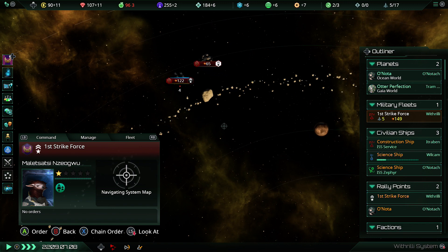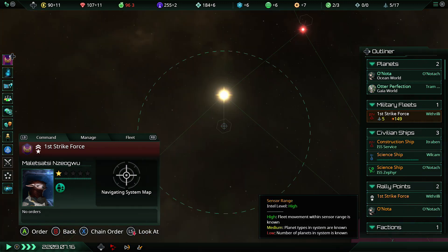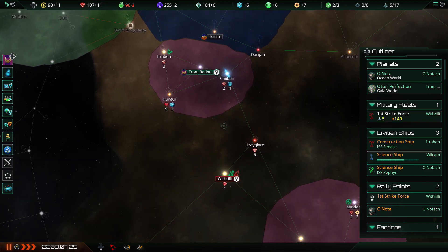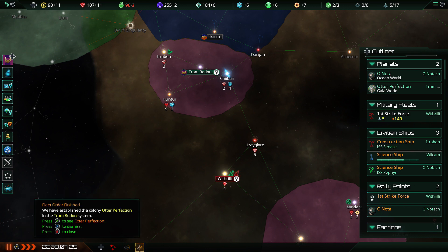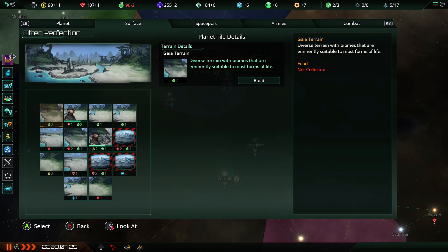We've got a massive energy surplus now because colonization is really expensive to do, and once it's done it stops costing. Otter Perfection is starting off very nicely here — look at that, sexy as anything. So priorities: obviously we want to get a basic mine built right there, then a basic hydroponics farm over here as well. That flipping works for me. Move down over here for the time being, get some adjacency bonuses nice and quickly.